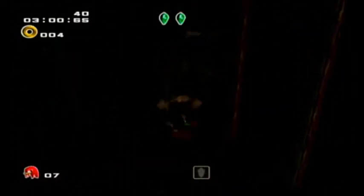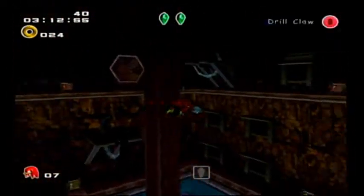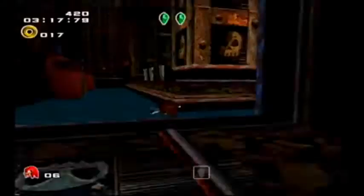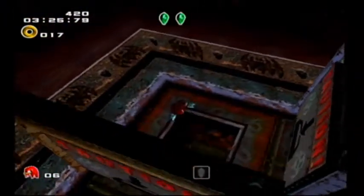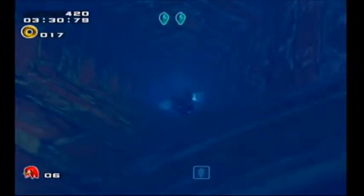The award for the worst camera ever goes to Aquatic Mine. Found 20 rings just randomly — that's kinda cool, I guess. I'm gonna have them guaranteed though. Don't call me Knuckles, there's nothing I can't do. I wanna say it's down that first passageway I went through. Oh my gosh, there it is. It's this way — I'm an idiot, it's down this way.